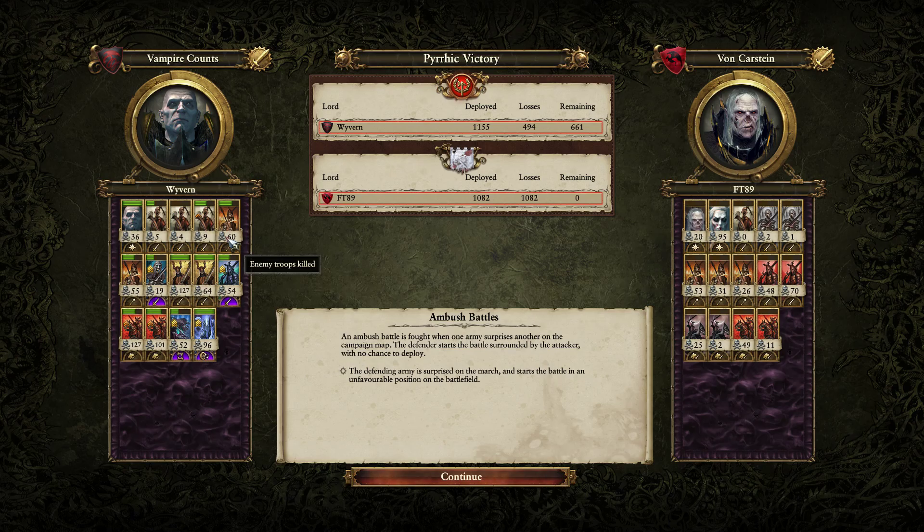Going over strategies — I do think that if you're going into a mirror matchup, which is something you don't see very often, it's tough to decide what to prioritize. Going into this sort of matchup, if you're going up against Vampire Counts in a mirror, you need to basically bring counters to the most important or most scary units your opponent is likely to bring. Bring counters and understand their weaknesses that you can exploit.